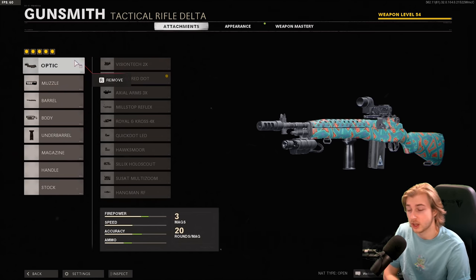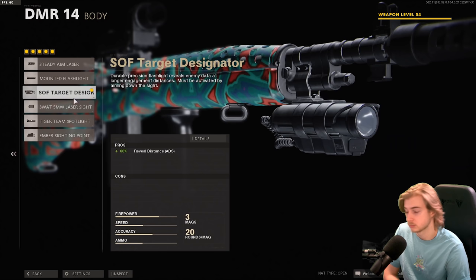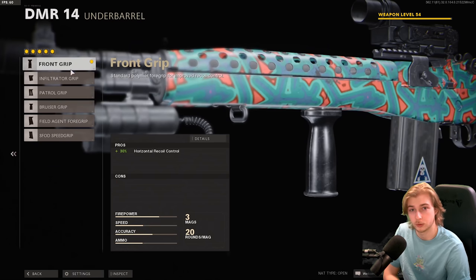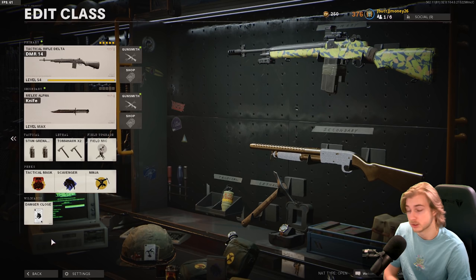Here's the attachments I'm using. I've been playing this strictly hardcore, so keep that in mind if you're using these attachments. Cobra Red Dot, the first muzzle break, Strike Team Barrel, this body attachment, and the front grip. A lot of these are just very basic, early attachments, but it's been working. Hardcore is hardcore, it's gonna kill. This is the class we're working with — Double Stun, Double Tomahawk, and Field Mic.